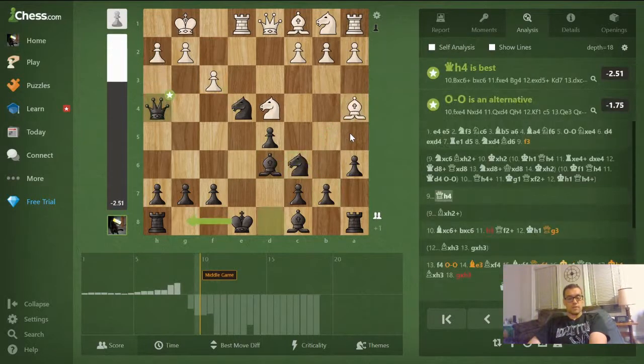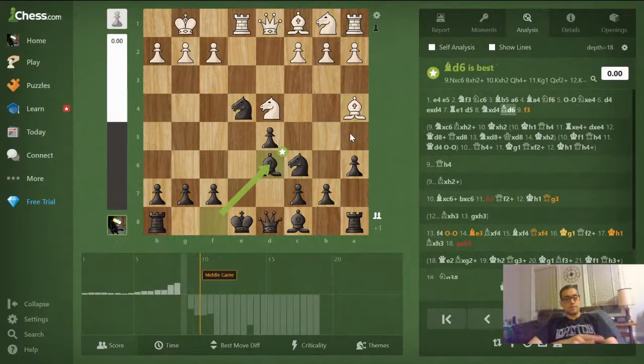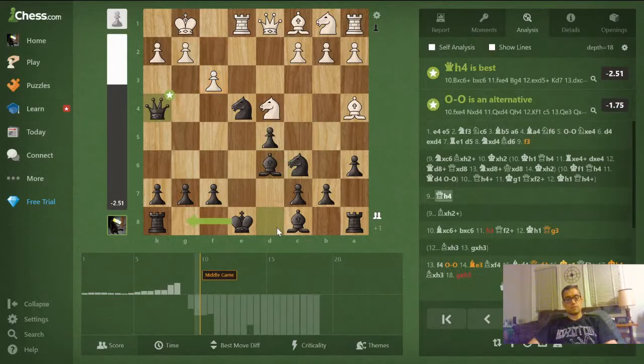Here's what happened in the game I played yesterday. Instead of taking on c6 with a knight, white played f3. This is a mistake, as the computer says, and I found the best move against it — queen to h4 — a very natural and key theme to remember in the Riga variation.